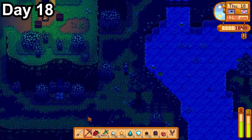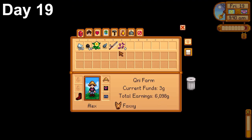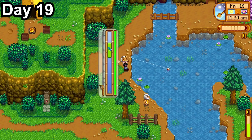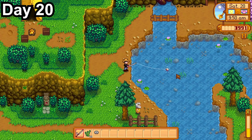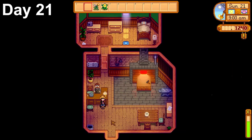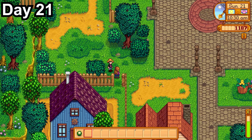Day 18 had very good luck and it was raining, so as soon as I left my front door I headed to the mines. I spent the whole day down there and got down to floor 84. Day 19, after watering crops, I went to the beach and bought myself a fiberglass rod — I really need to start using bait to catch more fish and make more money. I bought as much bait as I could and went to the mountain lake. After fishing the entire day, I made over $2,400. Day 20 was average luck — another fishing day. By the end, we got level 6 fishing and another $2,100.